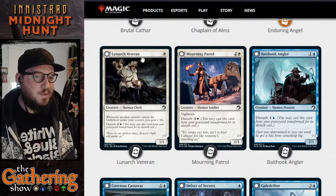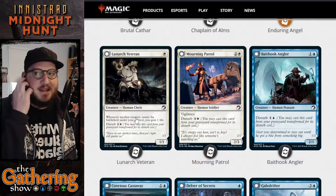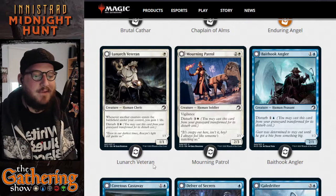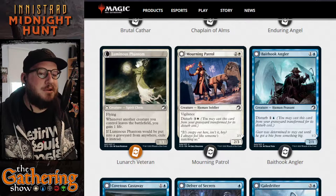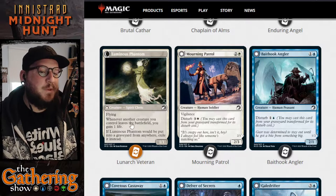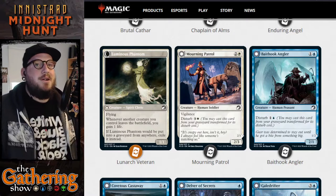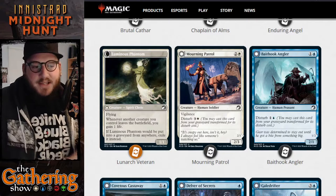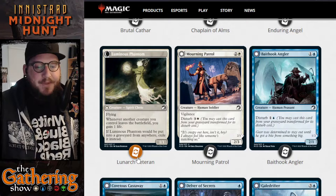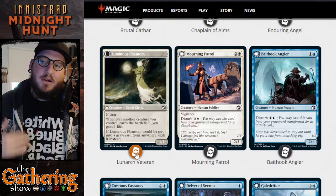Next we have the Lunarch Veteran. For 1 white, it's a 1/1 Human Cleric. Whenever another creature enters the battlefield under your control, gain a life. It has a Disturb cost of 1 and a white. Cast it again from your graveyard for its Disturb cost and it transforms into Luminous Phantom — a 1/1 Spirit Cleric. Whereas the day side triggers when another creature enters the battlefield, the night side triggers whenever another creature you control leaves the battlefield, gaining you 1 life. If Luminous Phantom would be put into a graveyard, exile it instead. Almost all cards with Disturb costs are exiled the second time they die.